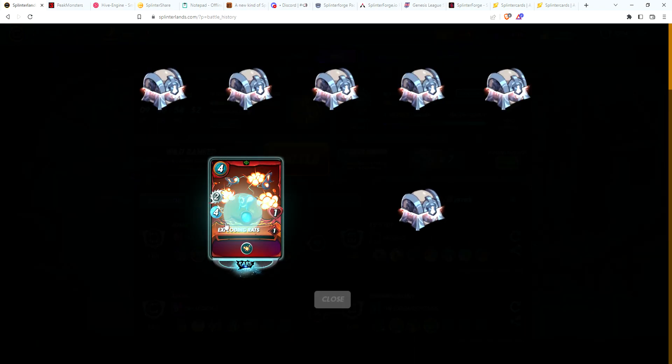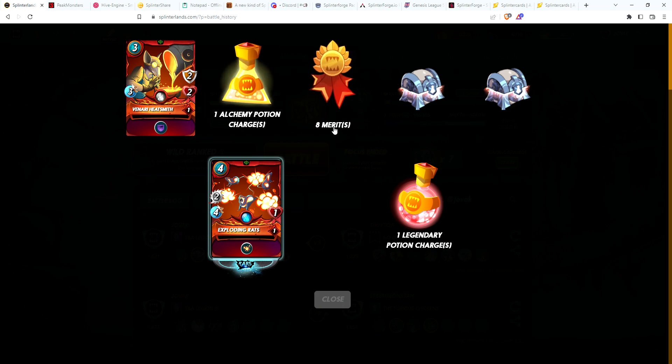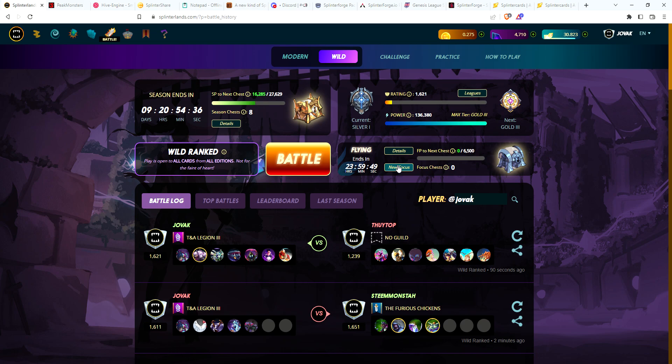Let's start at the bottom. Exploding Rats — rare. There's a nice start. Legendary Potion. Venari Heatsmith. Alchemy Potion, eight merits. 0.1 SPS and 16 merits. Flying is the focus.